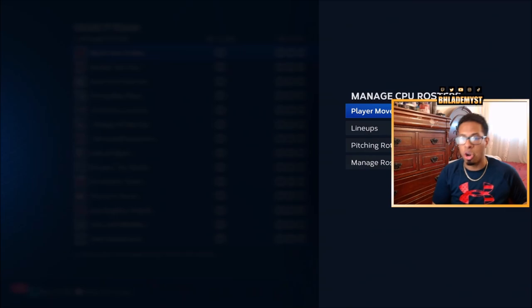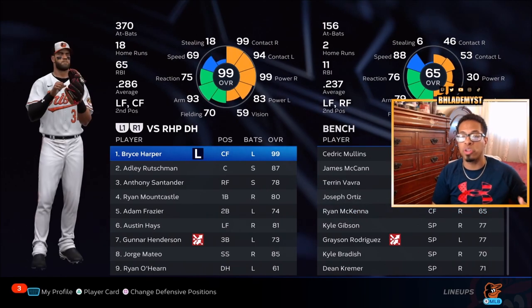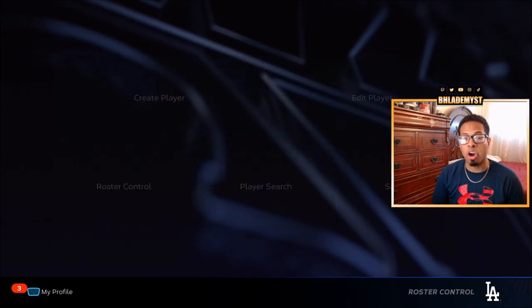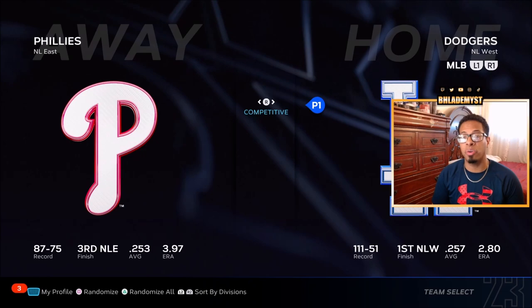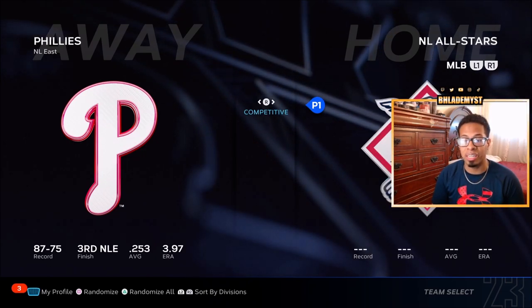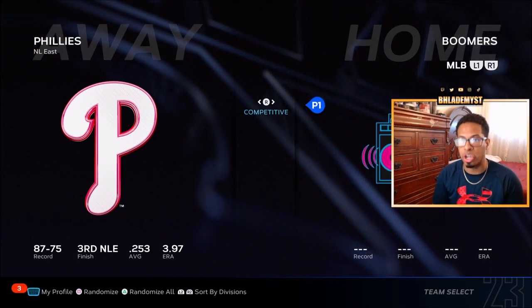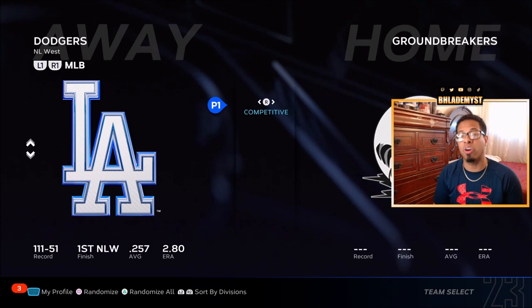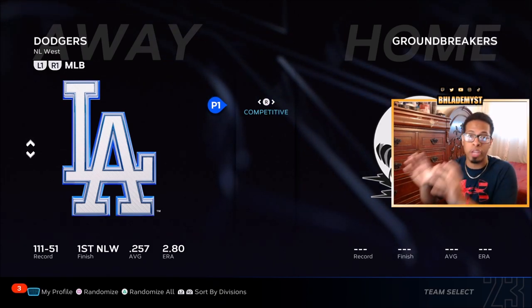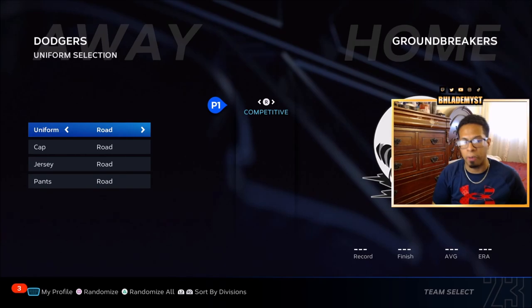For example, if you have Bryce Harper, switch him for a pitcher, then go into lineups and find Bryce Harper on the bench and place him wherever you want. Once you've done that, go all the way down to custom practice. If you didn't know this, when you scroll through the teams you will find the Groundbreakers — and yes, that's where Hal Neuhauser plays. You'll also find the Boomers and the Beast. Legend teams are available, and if a pitcher is a free agent, just add them to a team and then face that team to practice against that pitcher.